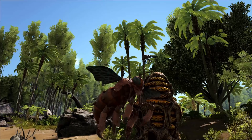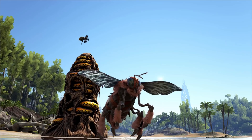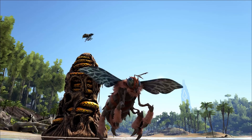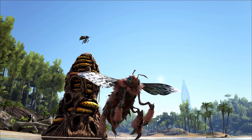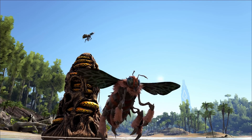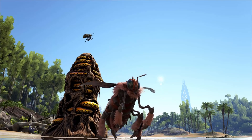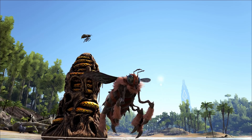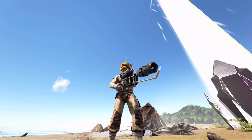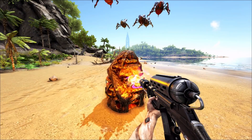Sometimes there will be a giant queen bee in the nest, other times there will be nothing — just honey. When there is a queen bee in there, you'll break the nest open and a swarm of drones will come and attack you. They will dismount you off your creature if you're not careful. You need to get a ghillie suit on, some bug repellent, and then passively tame the bee with rare flowers or whatever its kibble is. You've got to keep putting it in her inventory until she's tamed, and be careful not to touch the queen bee because more drones will come.